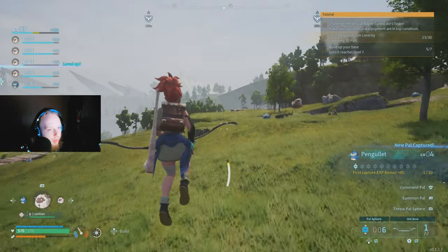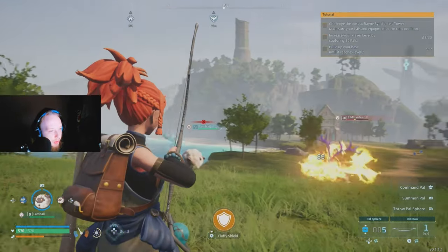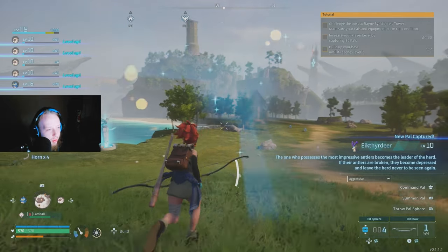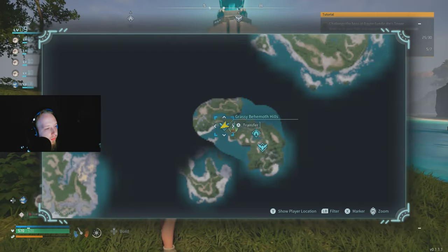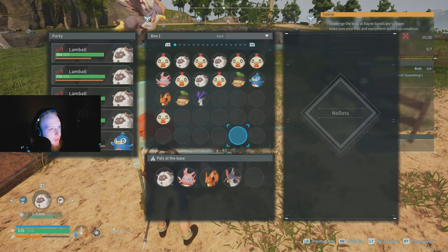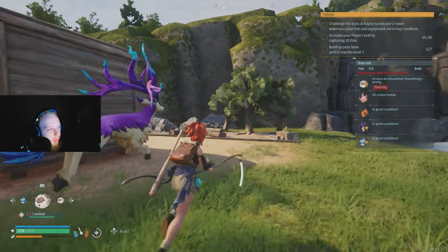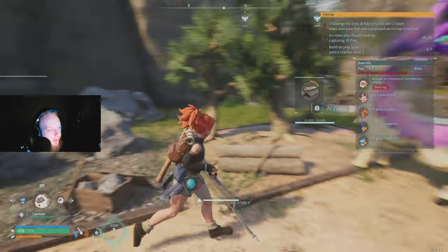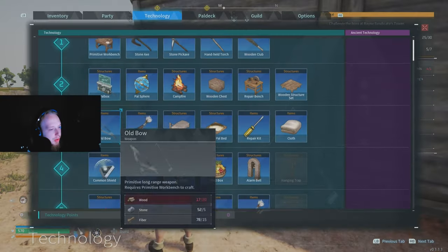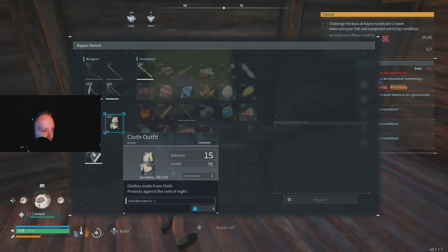Go to the technology tab and unlock the three-shot bow. The great thing about it is you can shoot three arrows at a time but it only consumes one arrow, so you effectively triple your arrow output. Highly recommend getting this. Also, as you craft things you gain XP and level up. Use your parachute to avoid fall damage when descending cliffs while hunting pals.